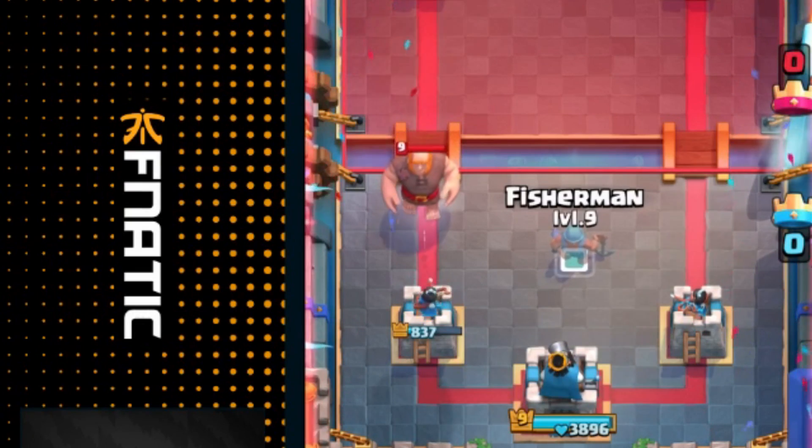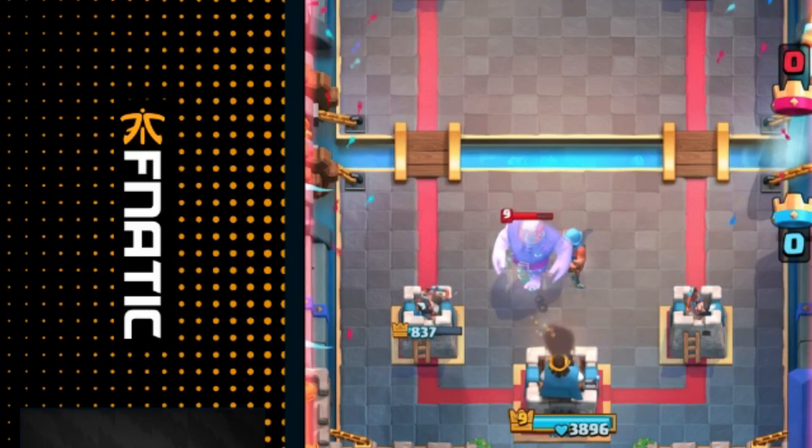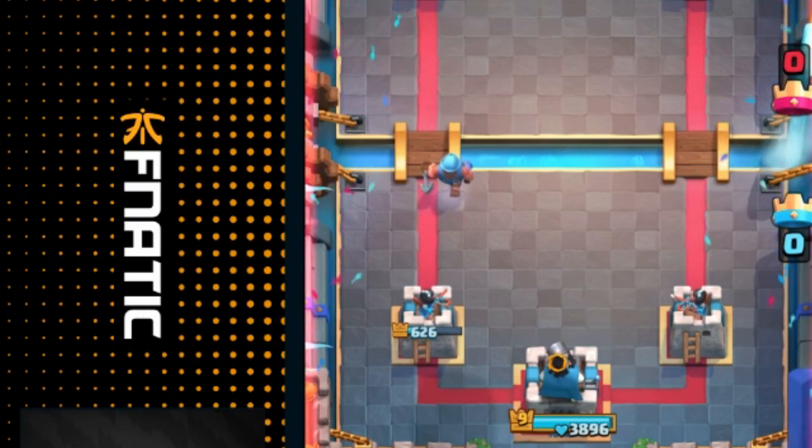If you've already activated the King Tower with the Fisherman, it's advised to drop the Fisherman in the middle of the map to pull back your opponent's win condition right before it's able to reach your tower. It will make your opponent's win condition have to walk all the way back to your tower, denying maximum damage.